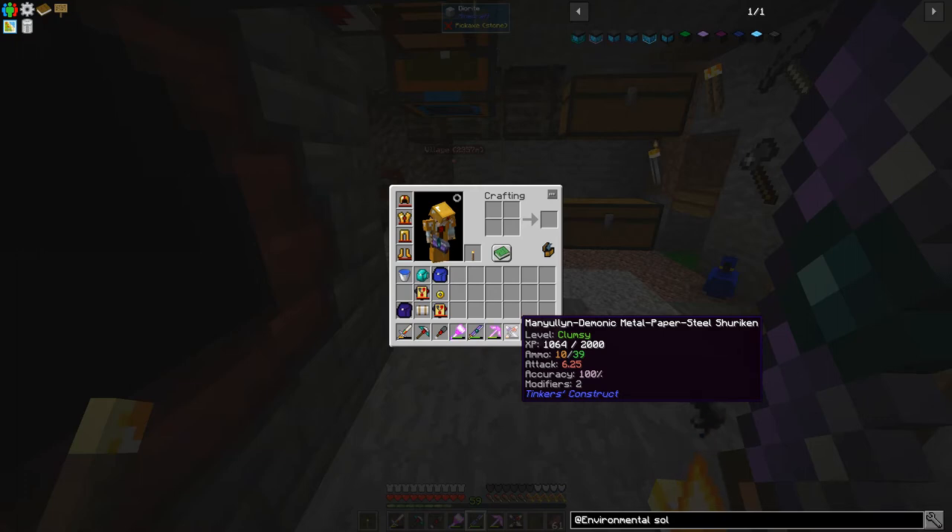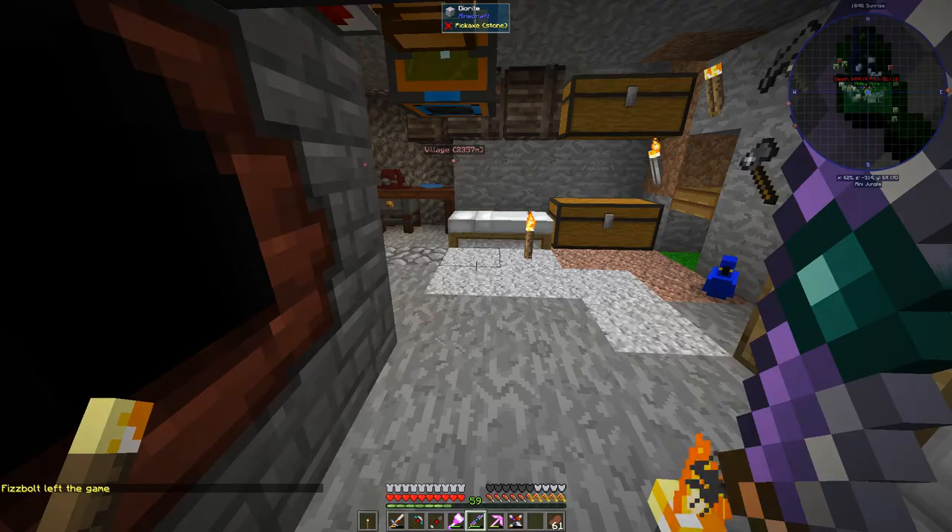The lectern pickaxe has helped me get the material in for the cleaver. We've also got a decent shuriken — it's a good long-range option. I could probably get a better bow, but I like having the shuriken.